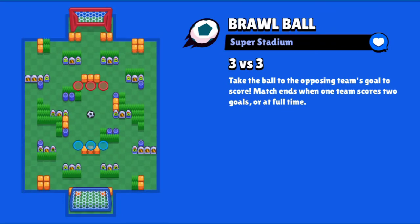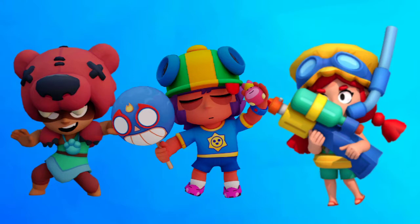The first set of the challenge is Brawl Ball and the map is Super Stadium. This is the first and easiest one. You can pick any brawlers you are comfortable with. The comp I prefer here is Nita, Sandy, and Jesse. This comp is going to be pretty good in any situation. If you are not comfortable with that, you can also go with Poco double tanks — that's a great comp too.